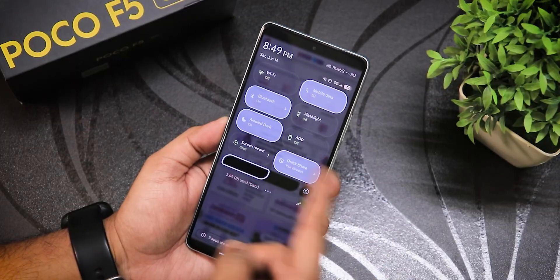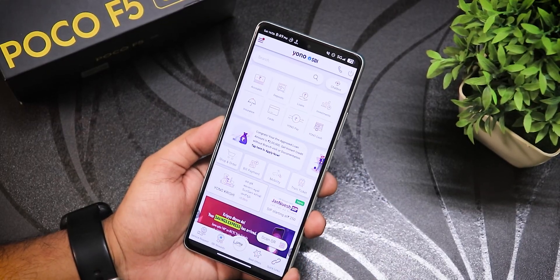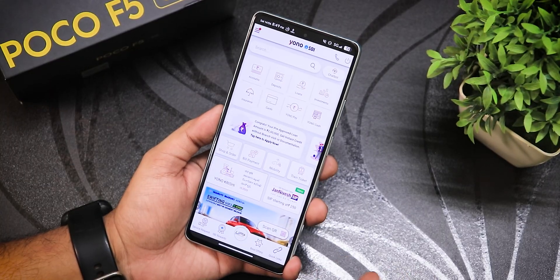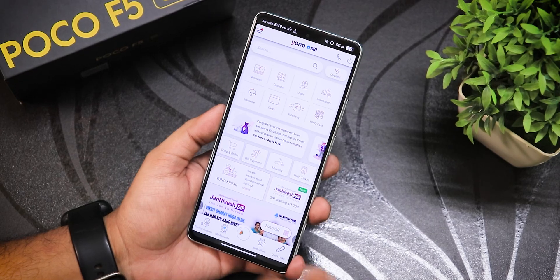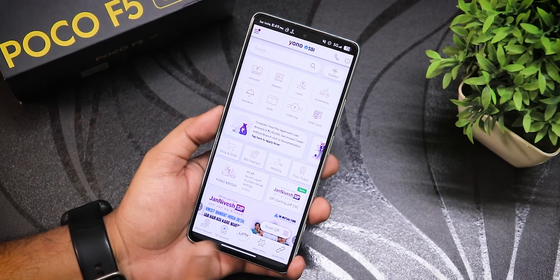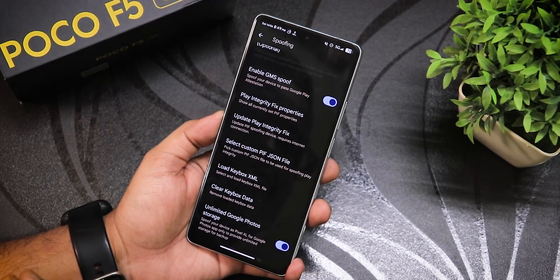I've tested all other banking apps — Google Pay, SBI Card, ICICI iMobile, Super Money, Mobyquick — everything is working fine. I tried paying with UPI and it worked flawlessly. Credit card apps like SBI Card and iMobile are all working fine with this latest update, without even rooting the device.